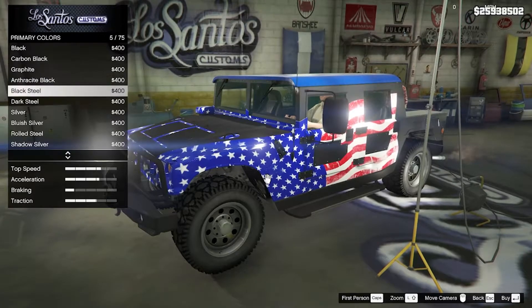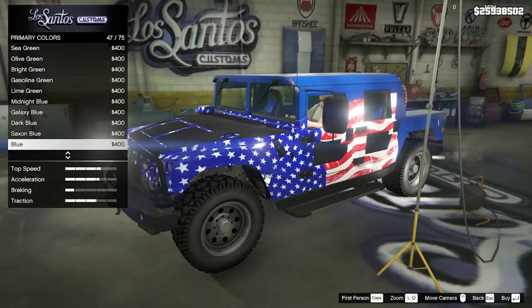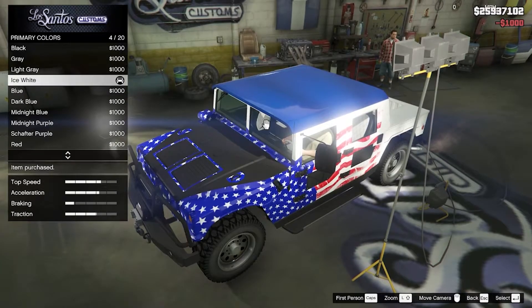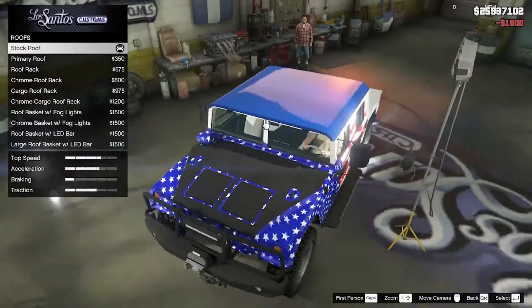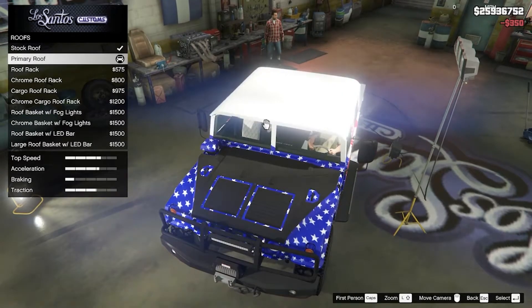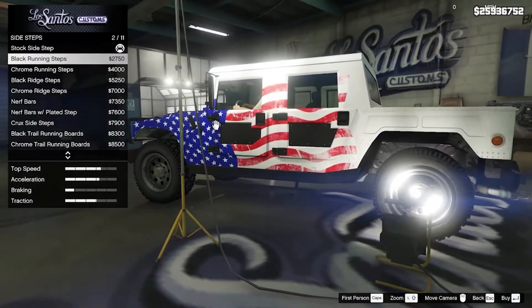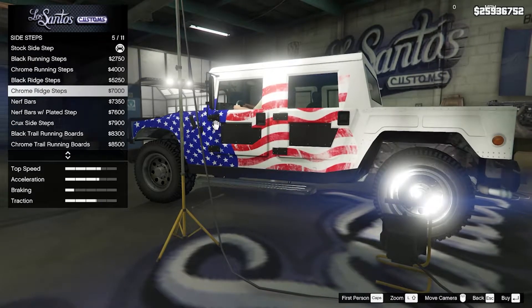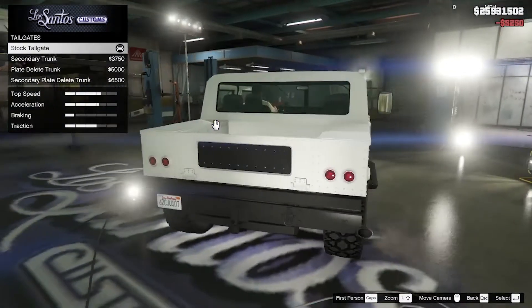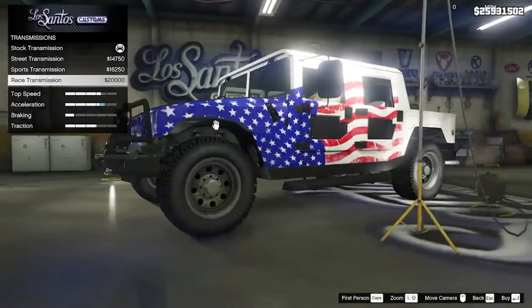Let's do a classic color and scroll down to the blues — it looks more like a dark blue, let's do that. We'll make the roof a primary. For the sidestep, yeah I think that looks pretty good. We're not going to touch suspension at all. We do have a tailgate — I'll stick with that. Transmission all the way.